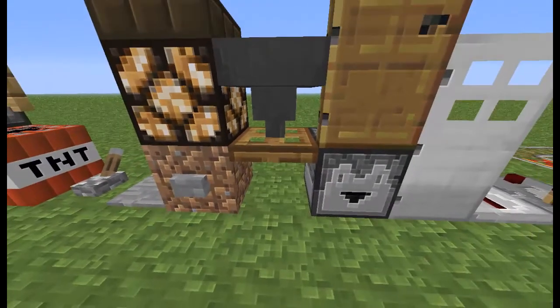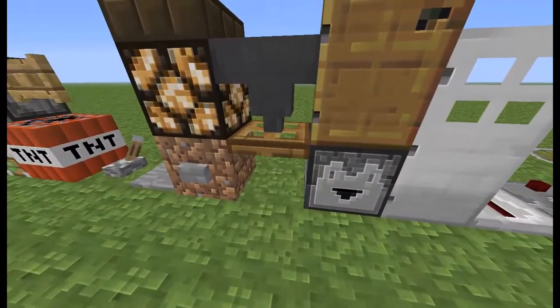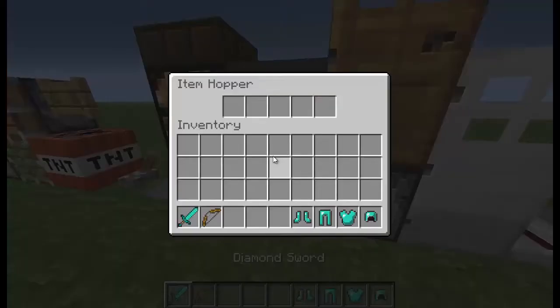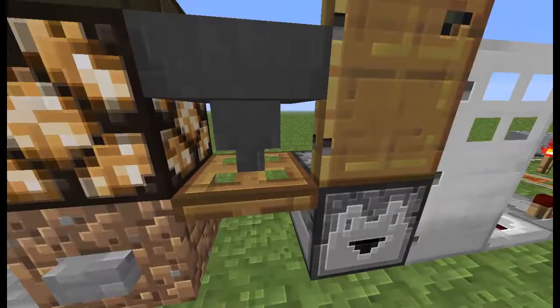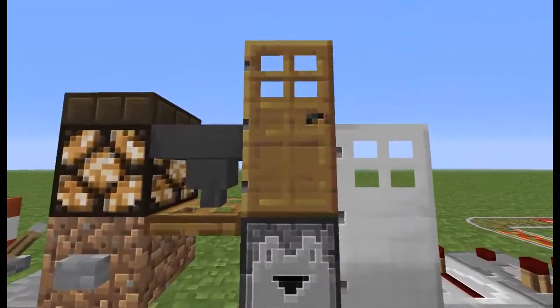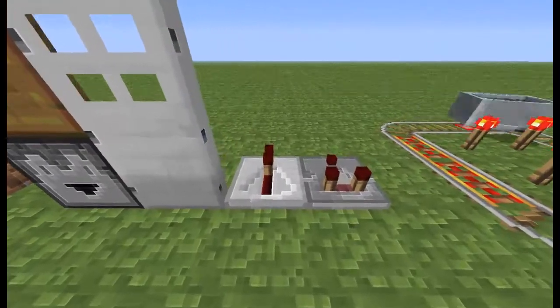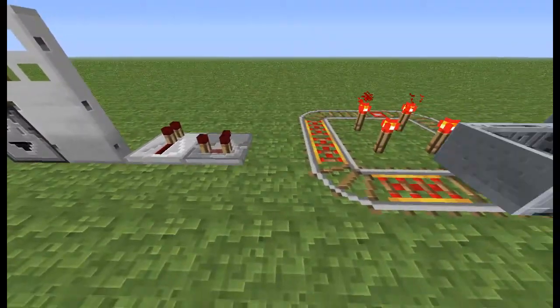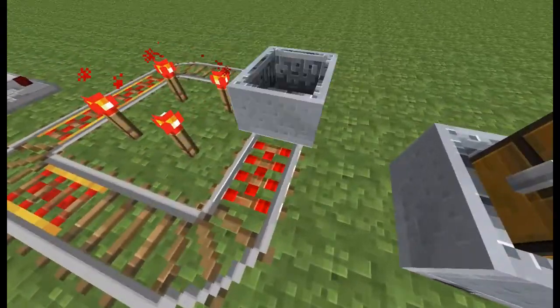Hopper. And that thing under the hopper — door, dropper, iron door, redstone repeater, redstone comparator. And then the types of railings: powered rail, regular rail, and then those ones.